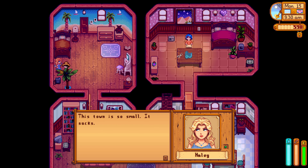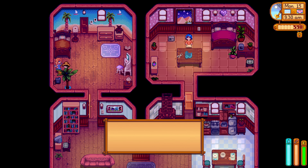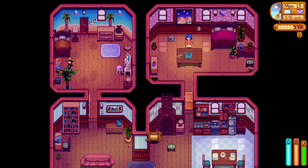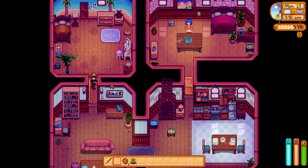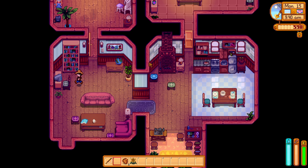I can just enter Haley's room - cool. At least I didn't lose hearts. Let's talk to her. The town is so small - she has to drive 20 miles to buy decent clothes. I was just exhausting all her dialogue. I'm almost to the third heart with Haley - nice. That was the only event we had available today.